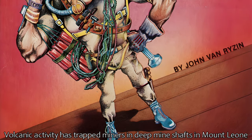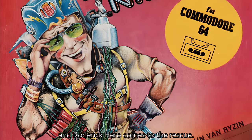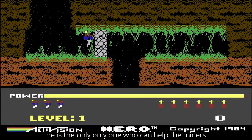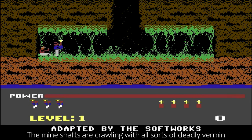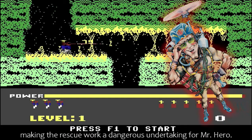Volcanic activity has trapped miners in deep mineshafts in Mount Lyon, and Roderick Hero comes to the rescue. Equipping his own crafty inventions, he is the only one who can help the miners before their time runs out. The mineshafts are crawling with all sorts of deadly vermin, making the rescue work a dangerous undertaking for Mr. Hero.